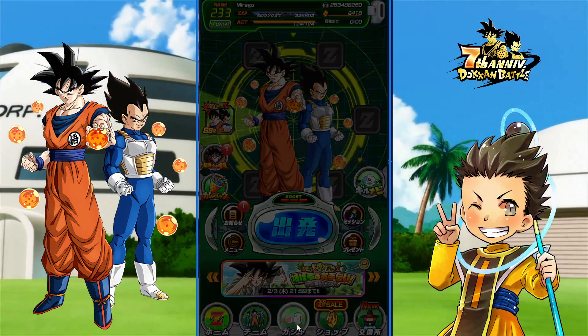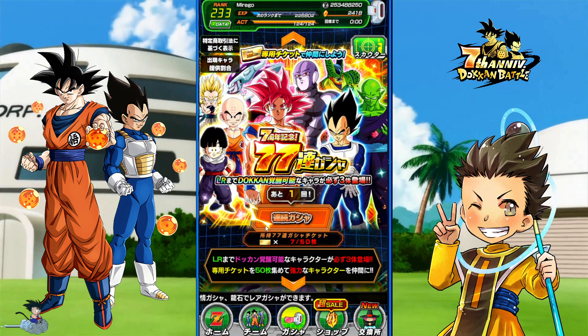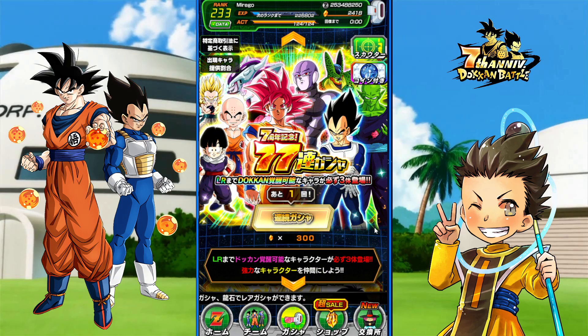Here's the account here. We're going to dive into the multi-summon banner. This is the ticket one — free once you get 50 tickets. And this is the stone one we're going to be summoning on in this video. The Dragonstone usage for these banners has been increasing from the 5-year anniversary: 55 for 200 Dragonstones, then 66 last year for 250, and now 77 for 300.